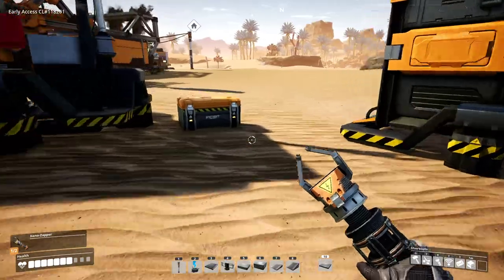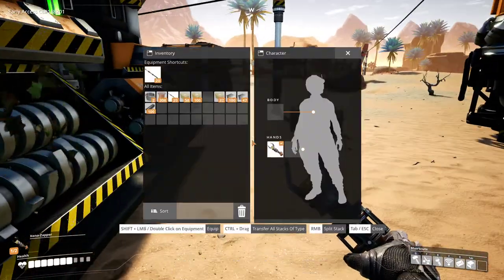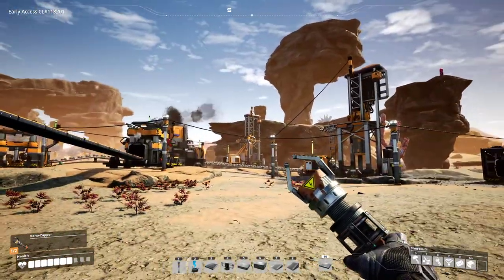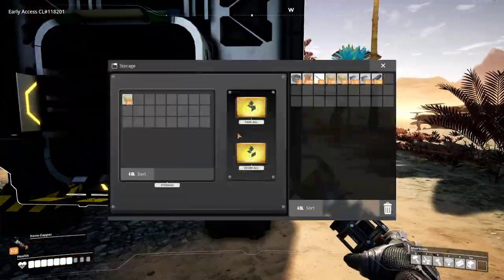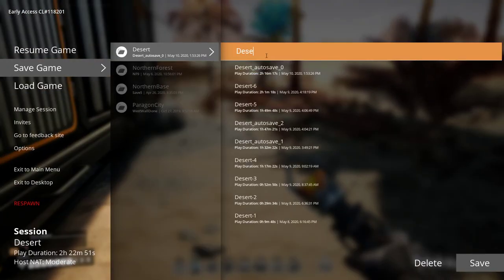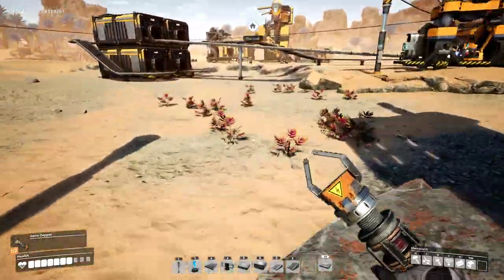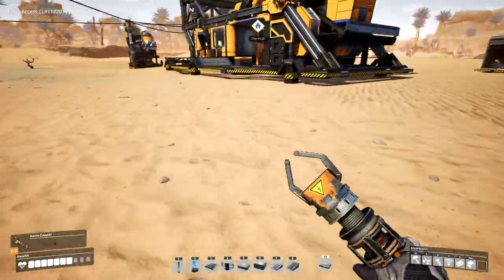Before we do that in our base, I want to go exploring for real. We have about 200 concrete and we're going to use that to build our way up to things. For example, there's some kind of sphere right there — we can build up to that now. When you go exploring, you always want a weapon, some concrete to build your way in and out, healing berries, and beacons so you can mark places to come back to.